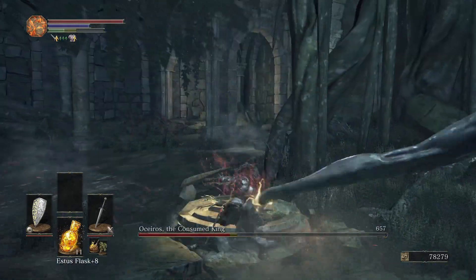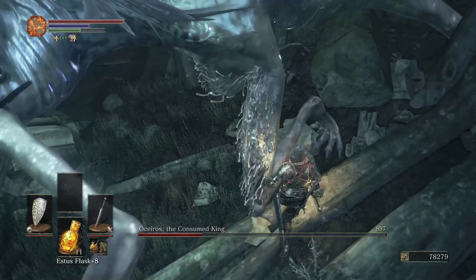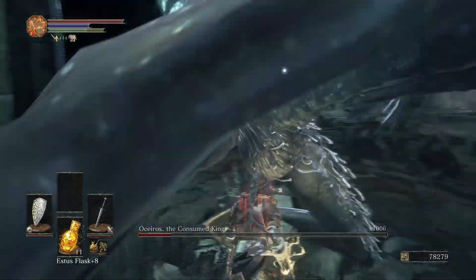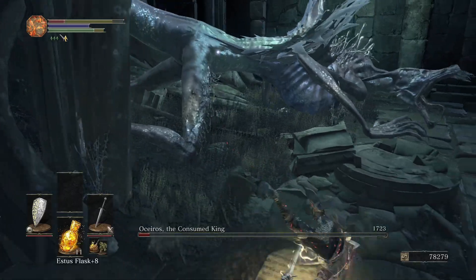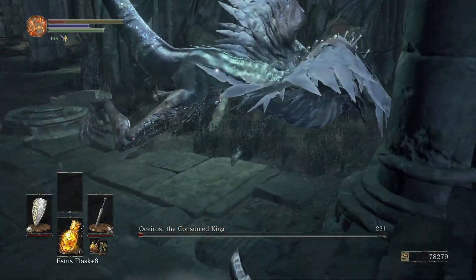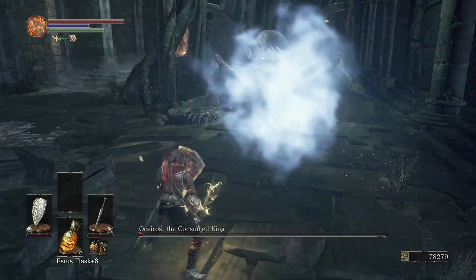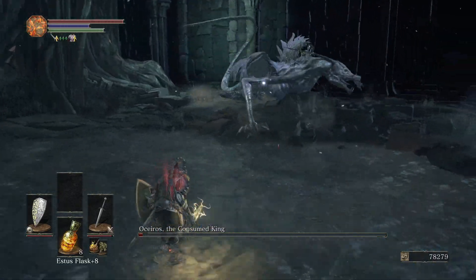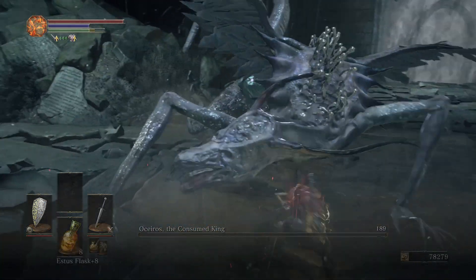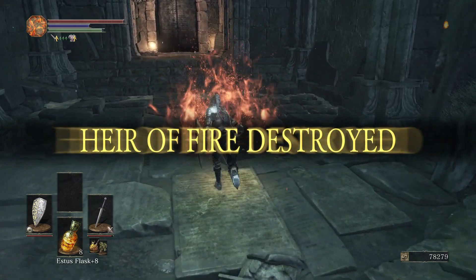We get stuck in the corner and the camera gets bad, but it's not a big deal so I just keep going. Eventually I stagger him — use that time to get a couple of hits in because he takes more damage. I only got one hit in but that's fine. A few hits later I try to heal and get smacked by his tail, then after dodging his magic attacks and regaining composure I run straight up and smack his arm. That's how Oceiros is defeated — it only took two tries. I'm proud of myself.